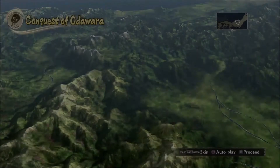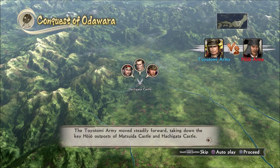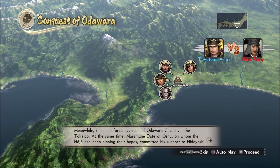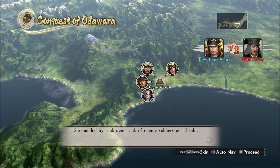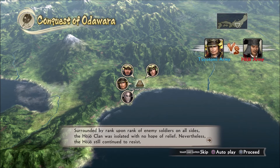The Toyotomi army moved steadily forward, taking down the Kihojo outposts of Matsuida Castle and Hijigata Castle. The main force approached Odawara Castle via the Tokayato, where Godzilla's attacking. Masamune Date of Oshu, on whom the Hojo had been pinning their hopes, committed his support to Hideyoshi. Surrounded by rank upon rank of enemy soldiers on all sides, the Hojo clan was isolated with no hope of relief. Nevertheless, the Hojo still continued to resist.